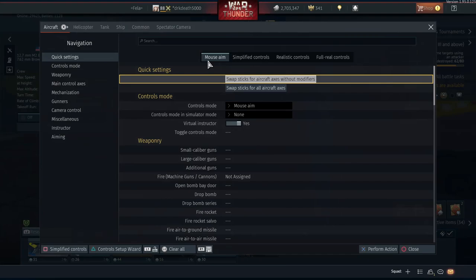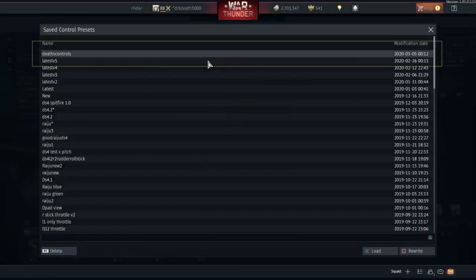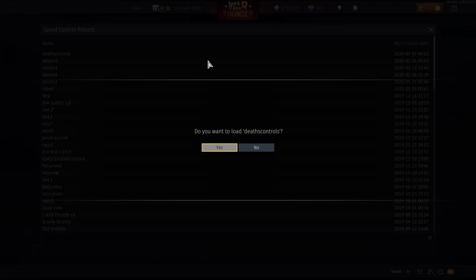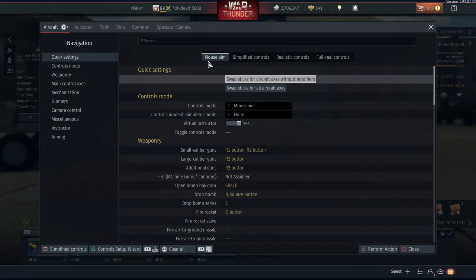When you have everything cleared, just make sure you're in the mouse aim tab like I have selected here. I'm now going to go ahead and load my save configuration back up. If you are new watching this, all you really need to do is copy everything down. Pay close attention to what I have to say because a lot of this is going to be optional - some of this is advanced technique and there are various ways of setting this up depending on your play style.